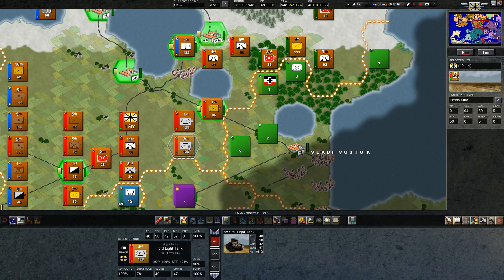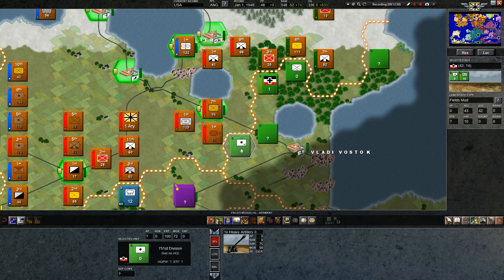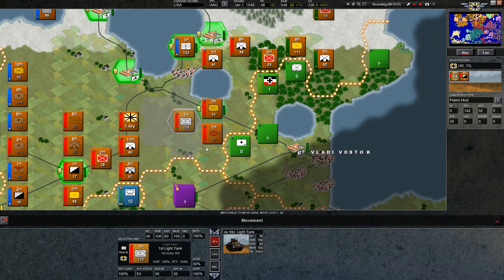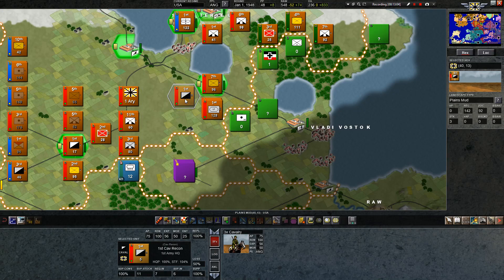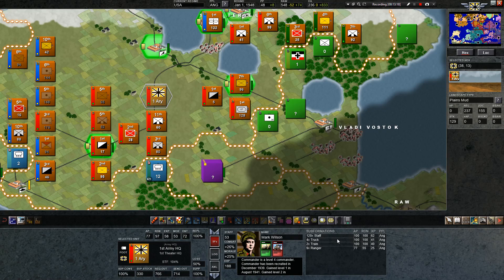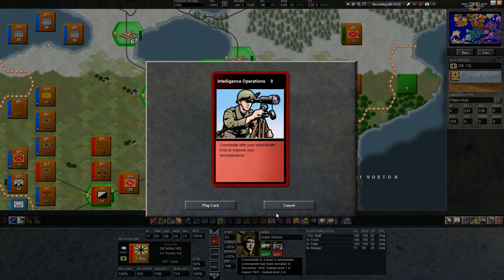I'm going to take my light tank. Stacking point 72. I could take my other artillery and other light tank as well. Should we leave this one here? Maybe — then he can't run right over us. We don't want him to do that. And over here we're protecting our artillery and army headquarters — they can't get to that, and if they can, we can probably defend it anyway. You've got to remember to use the cards — charge and intelligence operations to improve our reconnaissance. That might be useful.